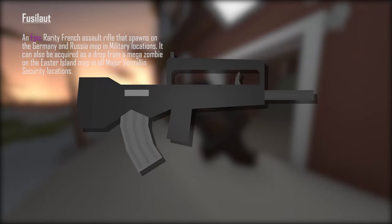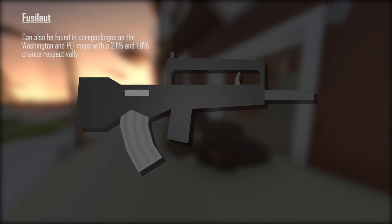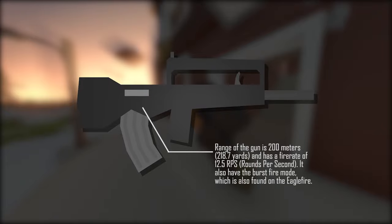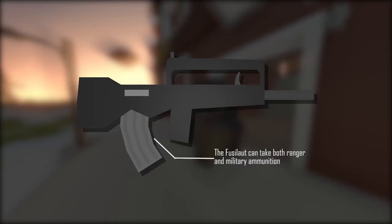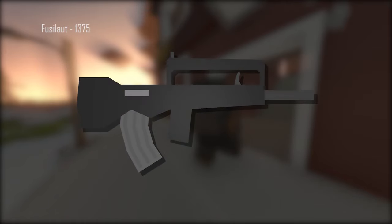After the Eagle Fire, we have the Fusilot. The Fusilot is an epic rarity French assault rifle that spawns on the Germany and Russia maps at military locations. It can also be acquired as a drop from mega-zombies on the Eastern Island map and at all major Vermilion security locations. It can also be found in care packages on the Washington and PEI maps with a 2.1% and 1.8% chance respectively. The range is 200 meters (218.7 yards) with a fire rate of 12.5 rounds per second, and it also has burst fire mode. It takes both Ranger and military ammunition. Base damage is 43, headshot 47.3, spineshot 34.4, armshot and legshot 25.8. The ID is 1375.